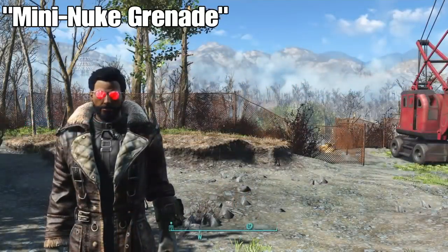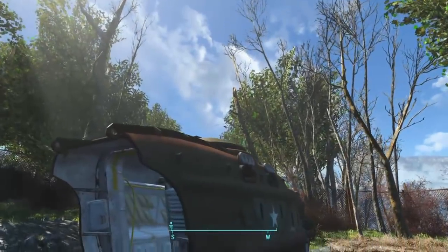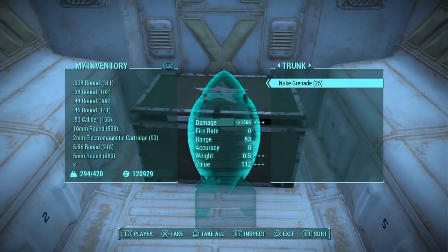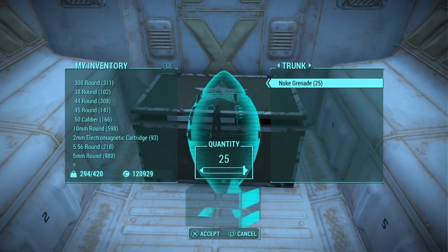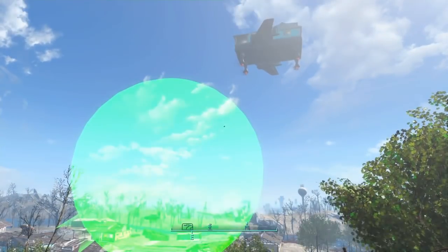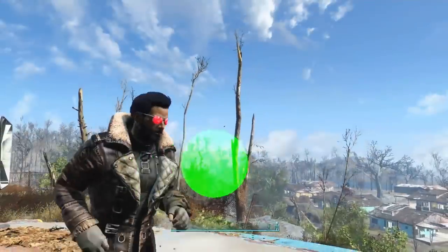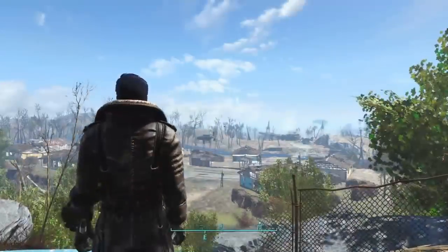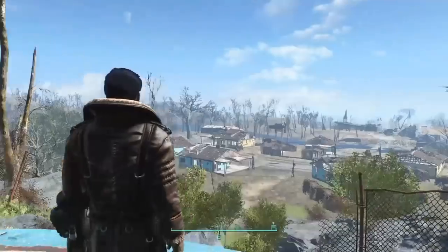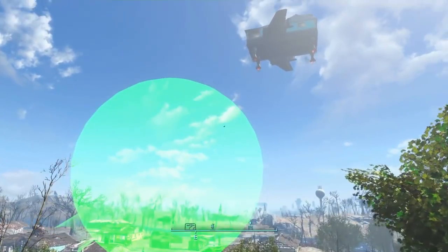The next mod is called Mini Nuke Grenade and it is by DarkTodd. You find it at the Vault 111 entrance — walk down to the APC tank with the back door open and go inside. There'll be a trunk with the nuke grenades inside. It does a damage of 1,560. You can also create them at a chem bench, so if you don't feel like walking all the way over, you can just craft unlimited amounts there.